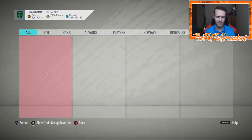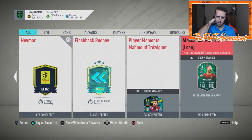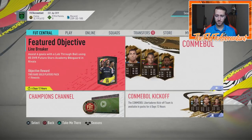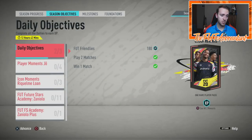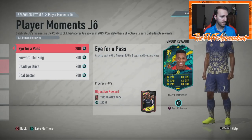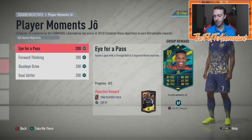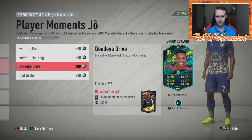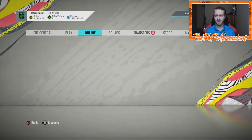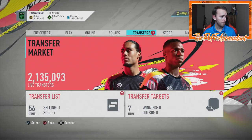We had a kit objective, an SBC, a pack supply 55k pack SBC, and that was basically it for SBC content today. We also had an objective - the Joao card. This is actually not that hard to do, so I'm a fan. It's a pretty solid looking card - 89 rated, 87 pace, 90 shooting, 84 passing. It's an 89 rated card you'll be able to use for SBCs down the line. You get some decent packs in here too, and it has Brazilian links - not too bad.